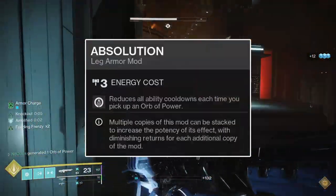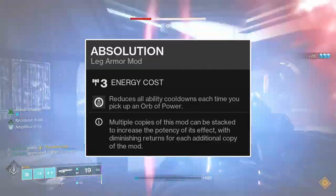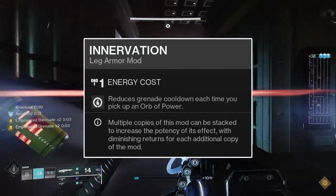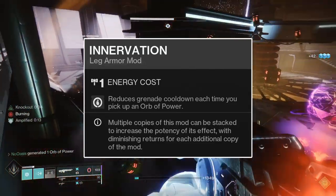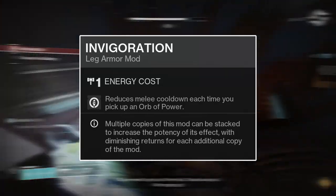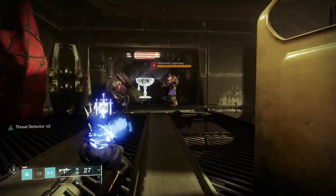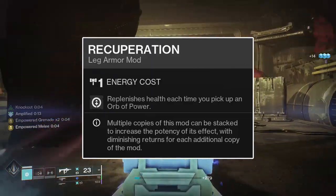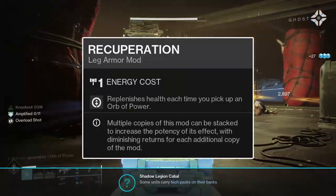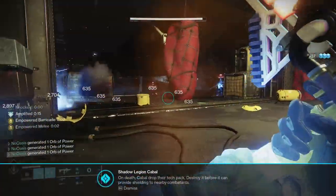For the legs mods, firstly the Absolution mod. Absolution will grant you 5% energy to all three of your abilities upon the collection of an Orb of Power — not much, but it stacks with the next two mods. Innervation will grant you 10% grenade energy upon collecting an Orb of Power, which combined with Absolution's 5% gives a total of 15% grenade energy per orb. Similarly, Invigoration grants 10% melee ability energy per orb, which combined with Absolution gives 15% melee energy per orb. If you want, you can forgo Absolution in favor of Recuperation, which grants 70 health instantly upon collecting an Orb of Power — significantly helpful for survivability when surrounded by enemies.